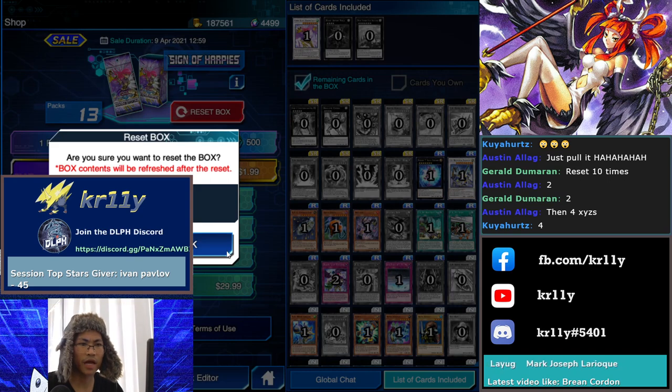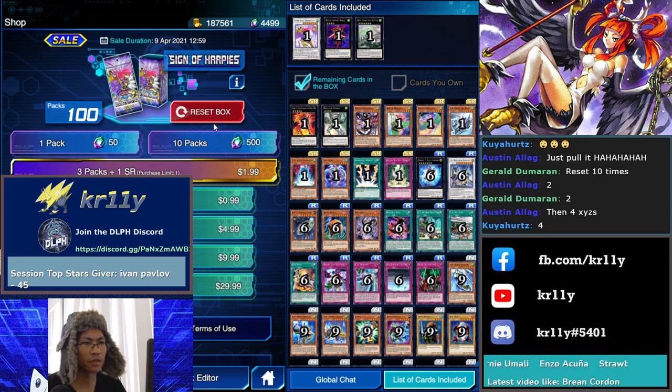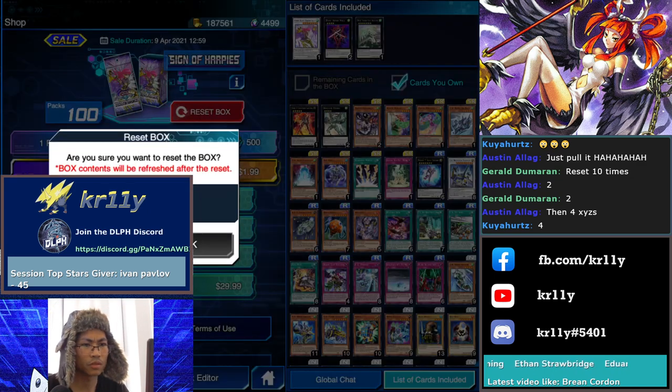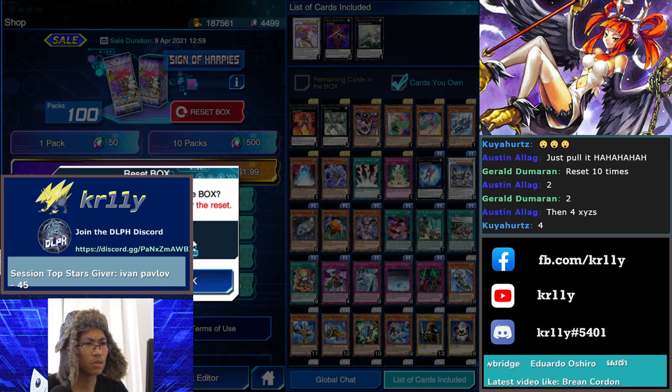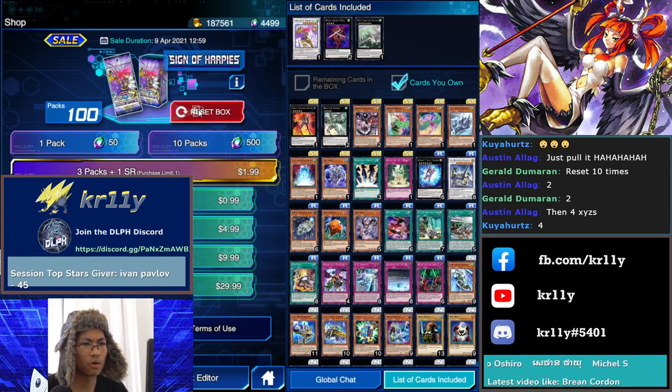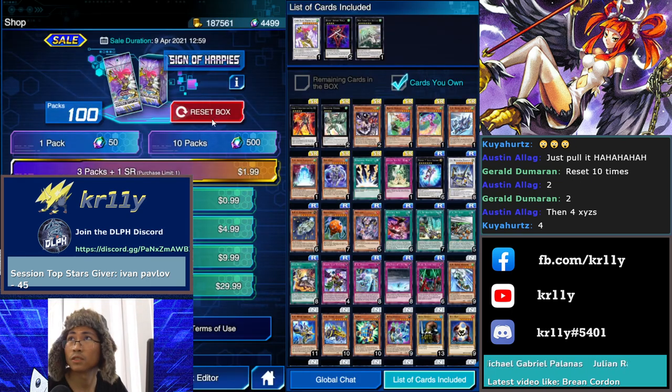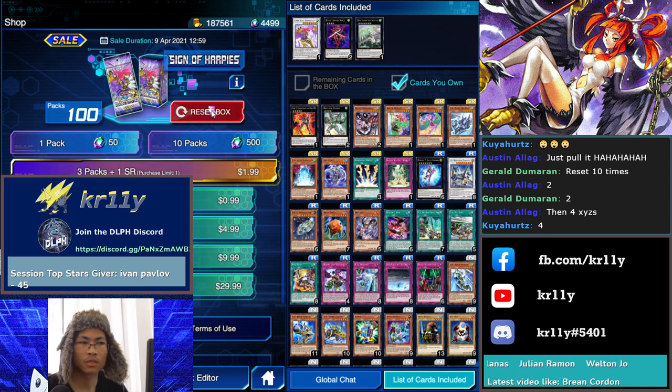It's in the last pack — I can feel you, Konami. The hat feels you. Okay, we did reset. We got two Channelers. We only need one Harpy. Resetting one through nine.